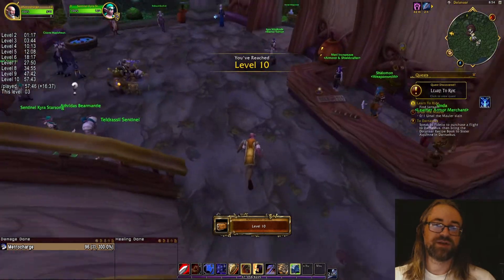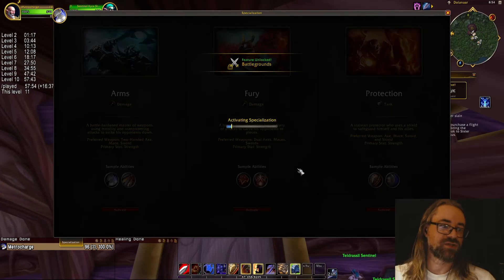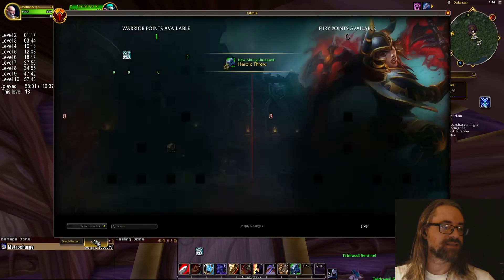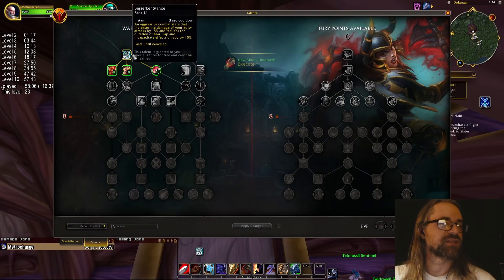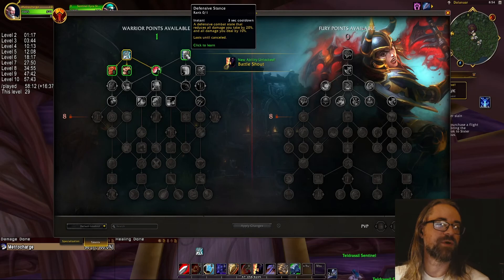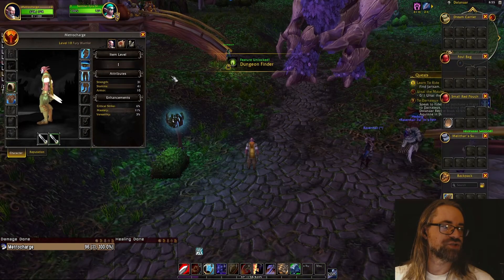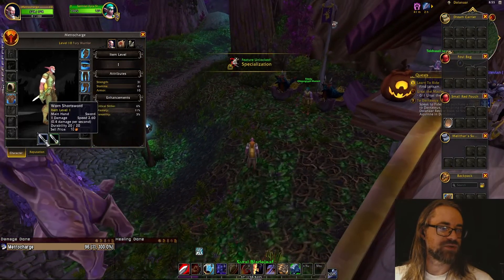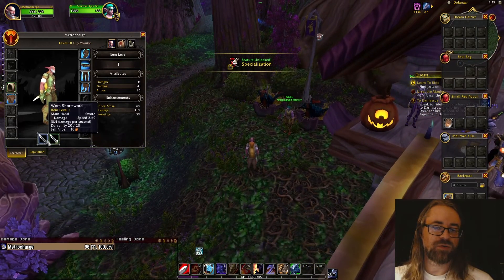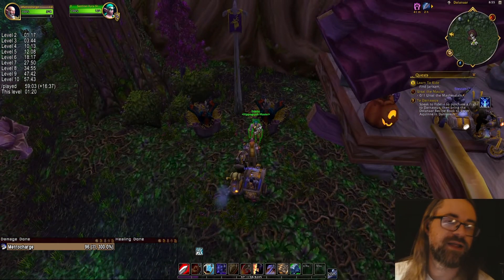We are level 10 and now get our first talent point — I just love the way this whole system works. We're going to choose the Fury specialization, and we should get a stance. Yep — we already get Berserker Stance, which we'll just be using the whole playthrough anyway. For the first talent point we'll just take War Machine, the only one that really helps us right now. Good thing that BOE was a one-hand, because the actual sword we had prior was main-hand only, so we are now almost ready to be a proper Fury Warrior.